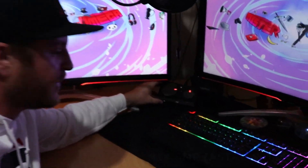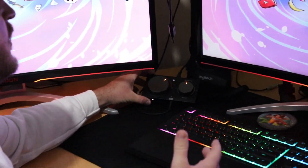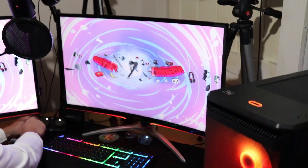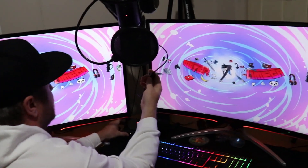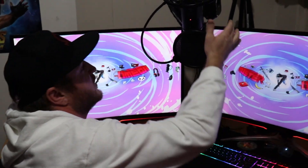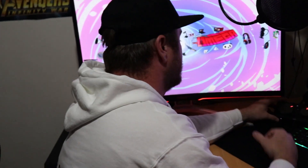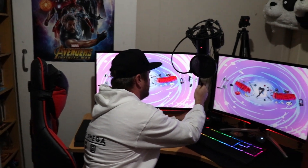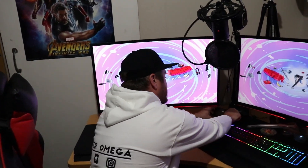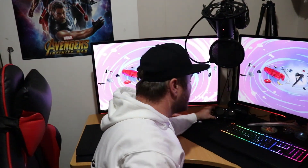Another thing I like about Astro is they've got the mix amp over here. I can literally just adjust the volume without having to fiddle with a cord or the headset itself. That's the mute button — I just mute it like that. Red means muted, white means unmuted. I use the Blue Yeti to talk to people, so I don't use the side-piece mic. On this side of the mix amp, you can adjust it to hear the voice better, or adjust the other way to hear the game better. There are also adjustable controls down here.